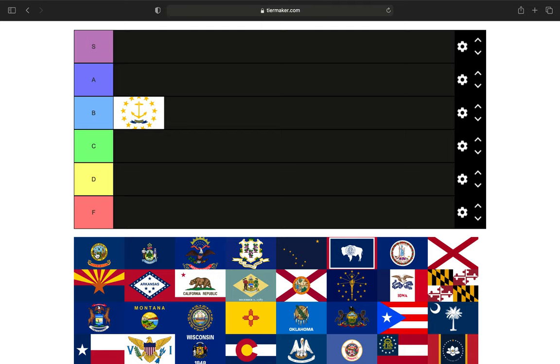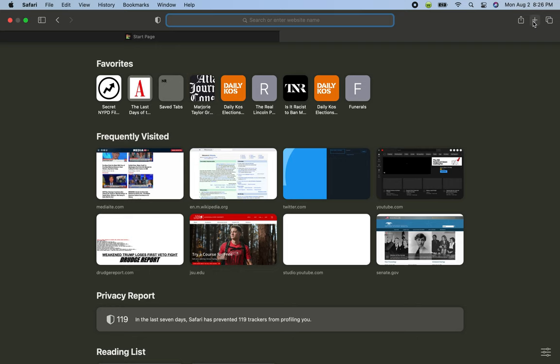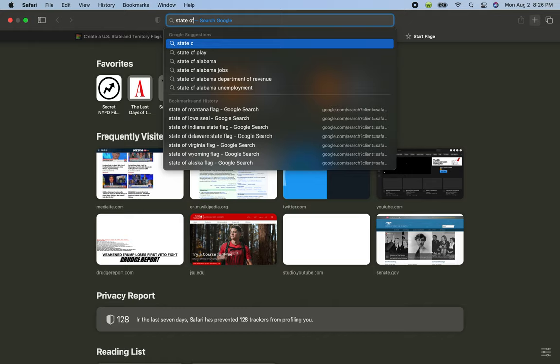The next state is Idaho, which has the great seal of the state of Idaho on a blue background. I'm not a big fan of this flag at all, so it's going in the F tier.